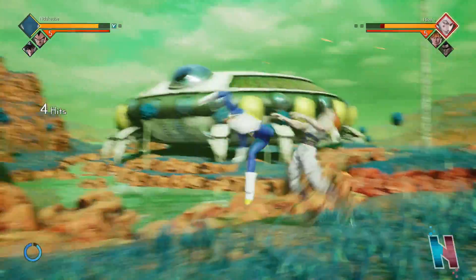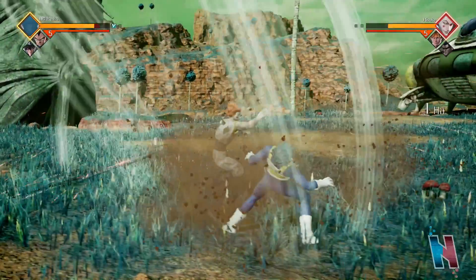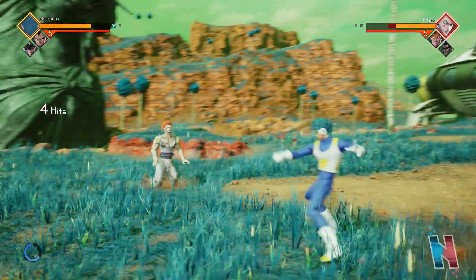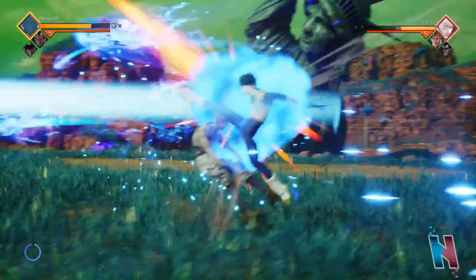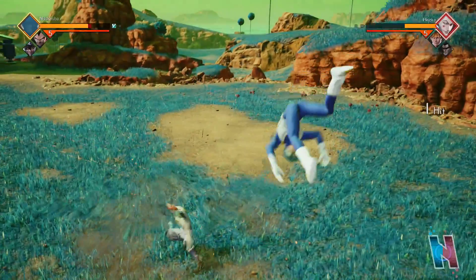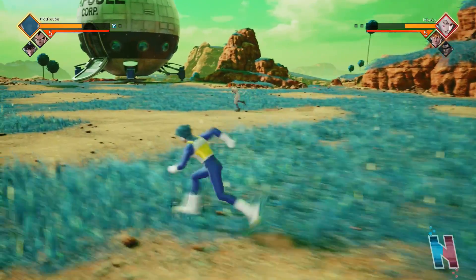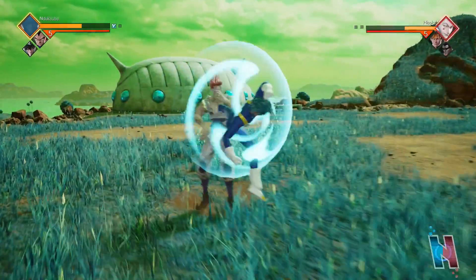L1 is to dash. I'm trying to see if I can string different combos together. If you hold L2 then you're able to do an assist attack, but I know you can't switch - I'll see if you just press it then you'll switch to Vegeta. I just gotta figure out how to block and I'll be okay.